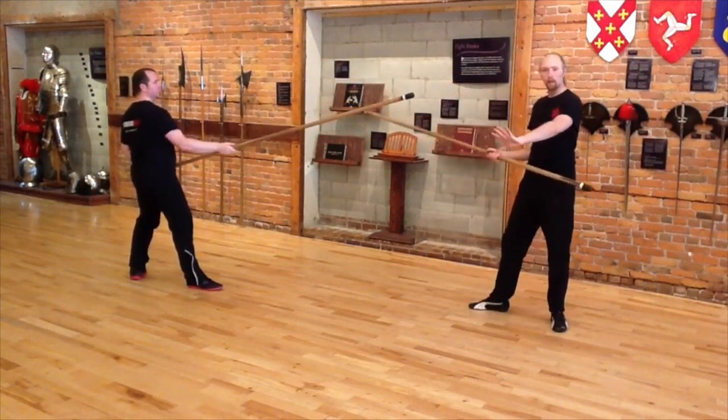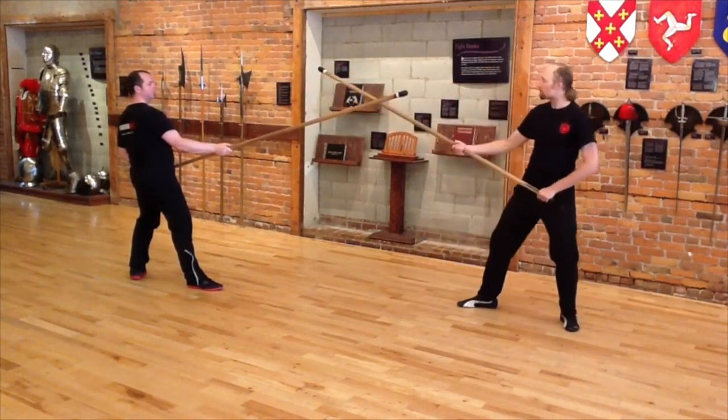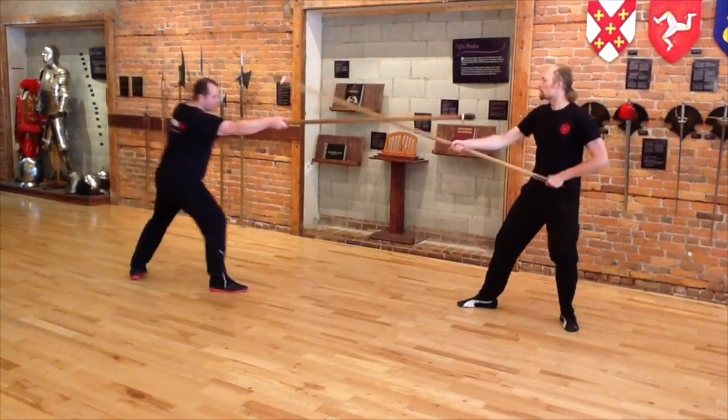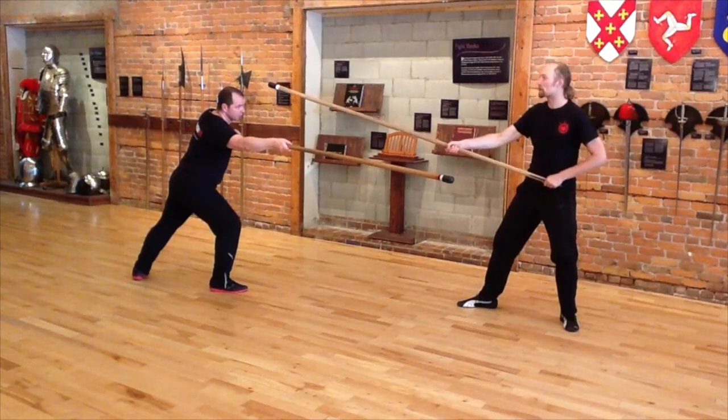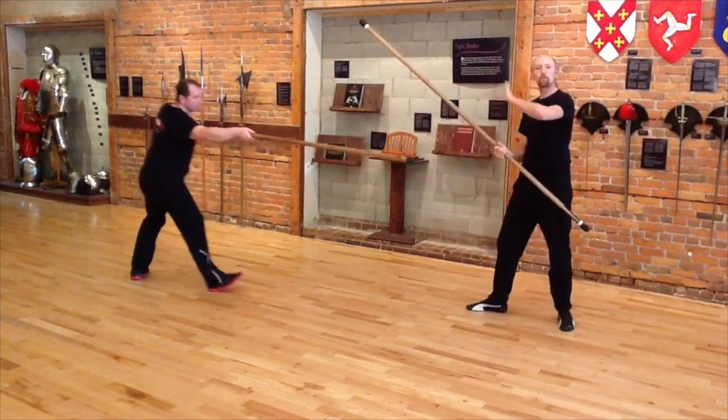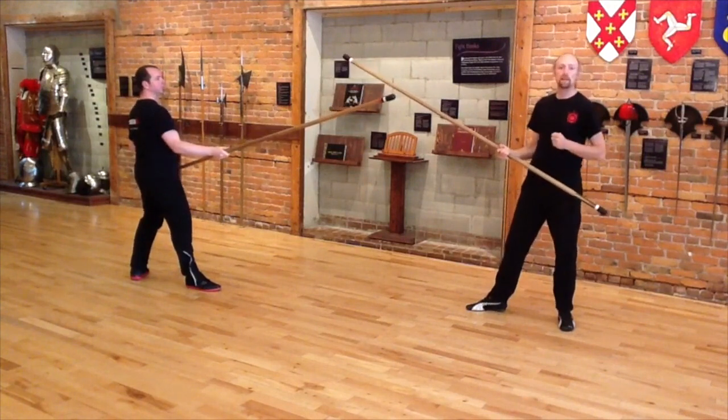I want to expel his staff, so I've got to make sure I have more space — enough room for me to generate some force. As he attacks, I can beat his staff point aside, and that leaves me room to strike, and it makes it a lot farther for him to come back and make a second parry.